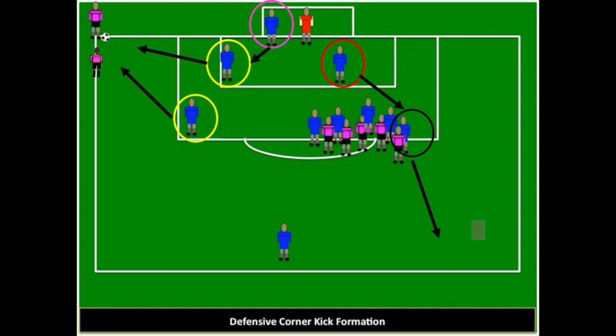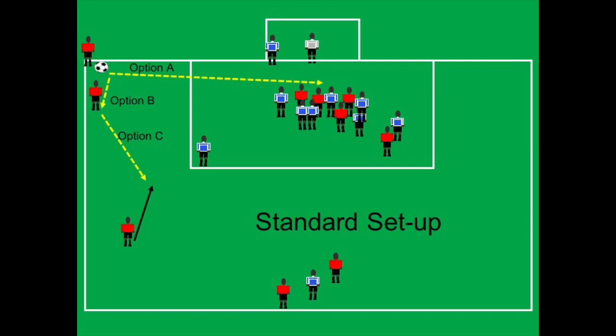If the attacking team sends two players, both players in yellow will step out to go two against two, because you never want to leave that matchup two against one. The red player will start to mark because we'll send the black circle player as a counter-attack player — as soon as the ball is served, they'll peel off the back post and off the top of the box for a counter-attack. The player in the pink circle will actually step out of the goal and defend any balls whipped in to the near post.